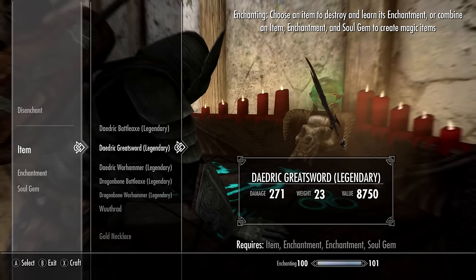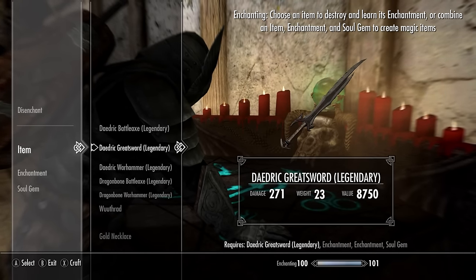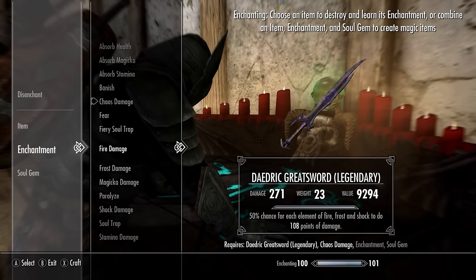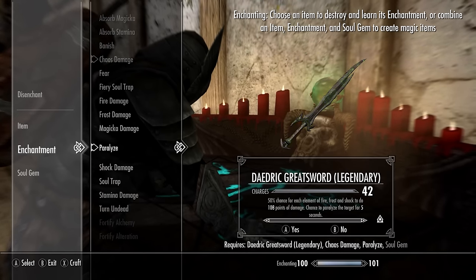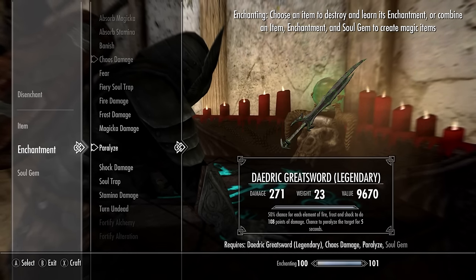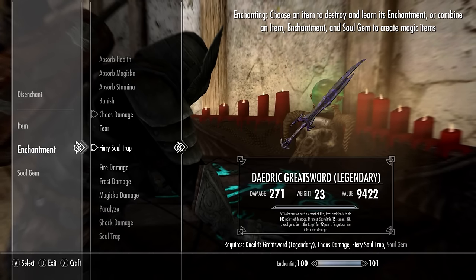For me, I definitely love the Daedric Greatsword because of the swing speed and extra critical damage. So I would do either Chaos Damage and Paralyze, or Chaos Damage and Fiery Soul Trap, for the best two-handed weapon that you could make.